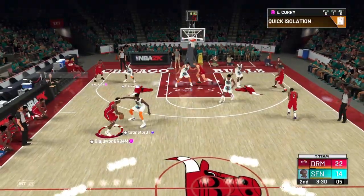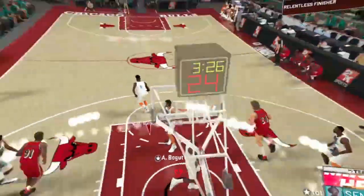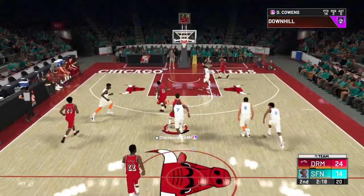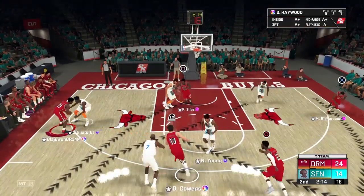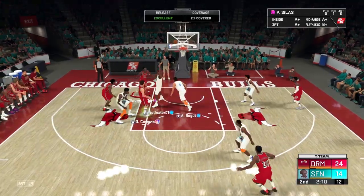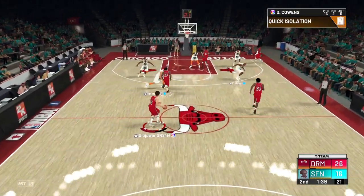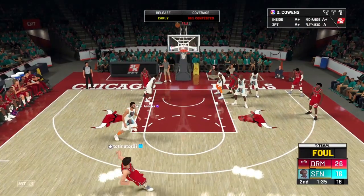This Eddie Curry is seriously so nasty as well — oh, with the big poster! If you haven't picked up an Eddie Curry yet, you absolutely got to. Because like I said, he's got high speed with ball and he's a 295-pound center. He's a freight train coming down the lane and I'm pretty sure he's got like a 95 driving dunk too. Dave Cowens with a nice post game right there — he does have a lot of Hall of Fame post badges. That between-the-legs behind-the-back is absolutely nasty.